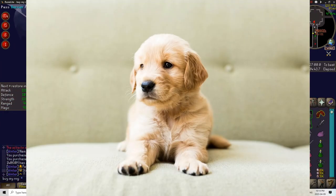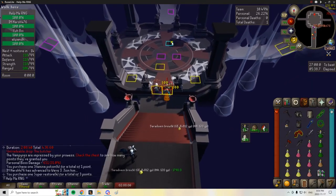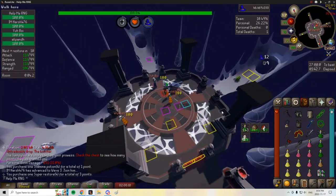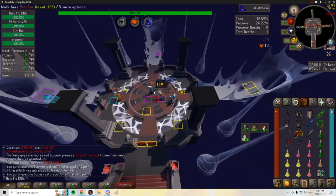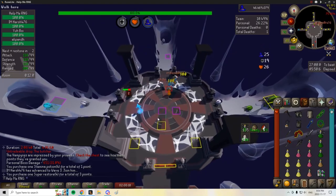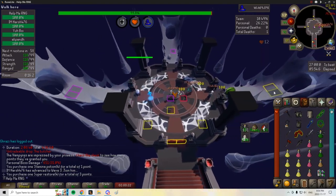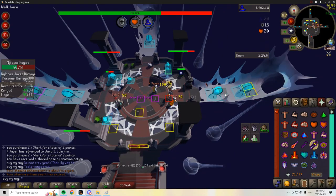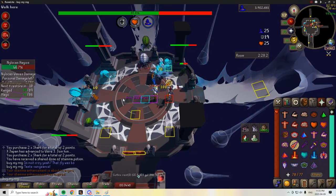Now let's talk about the nylo room. The nylo waves are identical to normal TOB with only a few key differences. If you hit the wrong nylo with the wrong style, you will take full recoil damage — this means you cannot rely on Ice Barrage or chins without decimating yourself, so Pillars Fallen is a lot more common. And finally, there are three Demi bosses (also called Princes) that spawn at waves 10, 20, and 30.